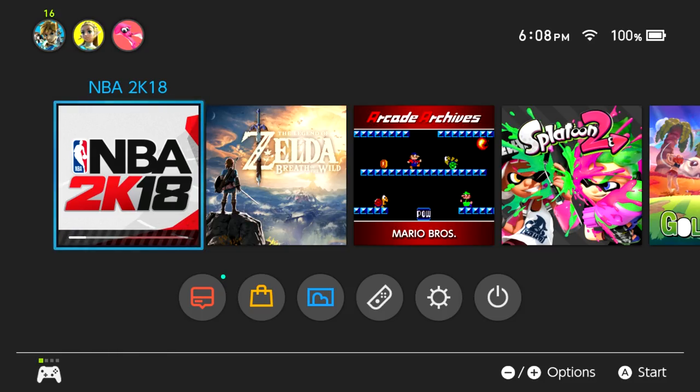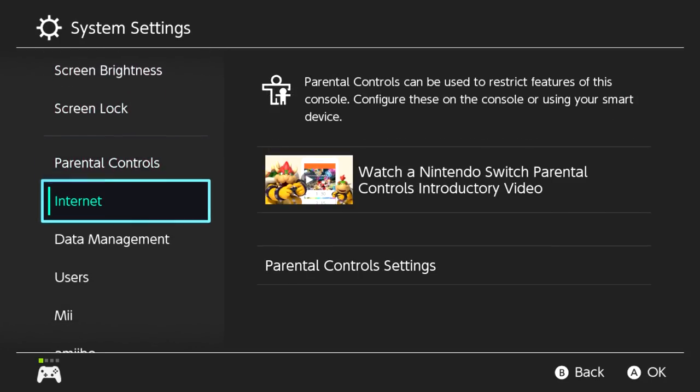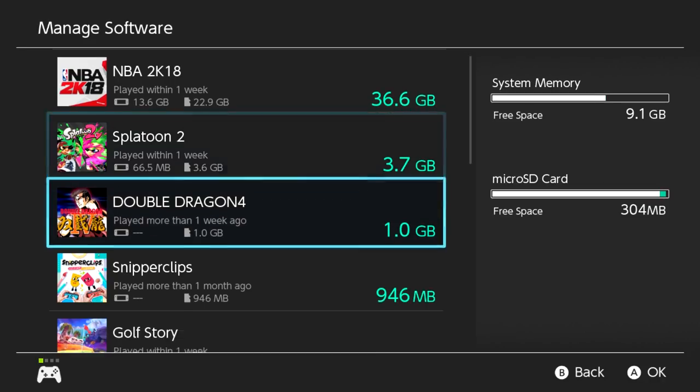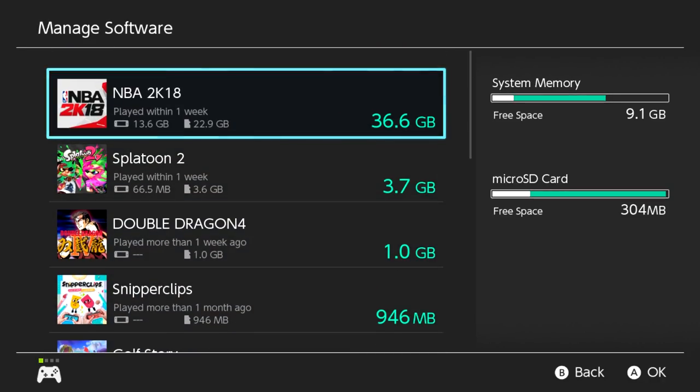Let's glance at the storage situation quickly. Going into data management and manage software — look at how much space is taken up on my 32 gigabyte micro SD card and internal memory. The biggest by far is NBA 2K18; the next closest is Splatoon 2, then Double Dragon. I understand it's a triple-A third-party game so it's going to be big. The original download file was 22.9 gigabytes — so at launch it was essentially 23 gigabytes — and now there's 13.6 gigabytes on top of that. This is just ridiculous.